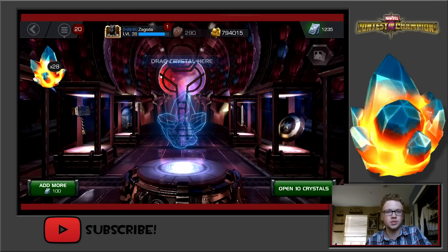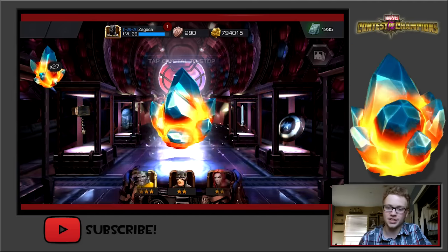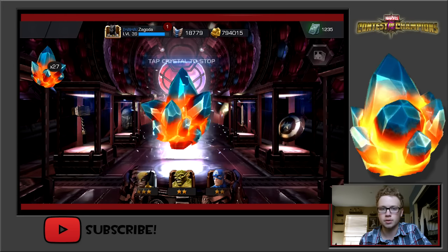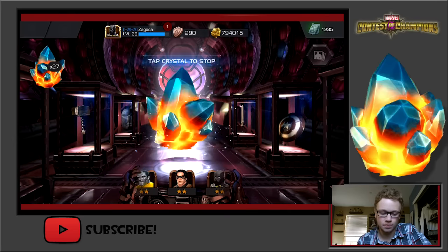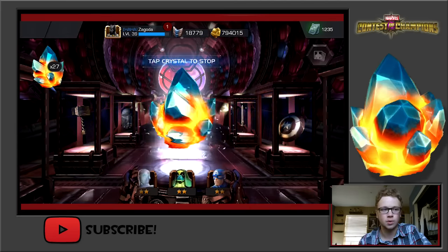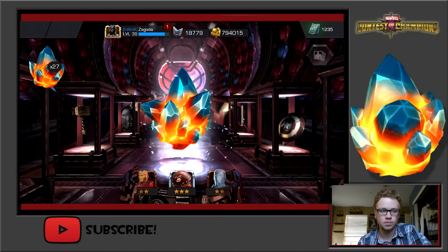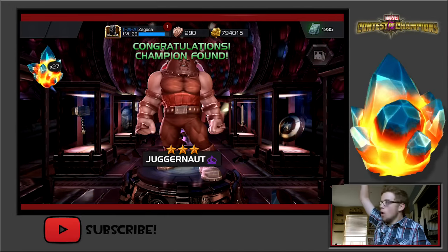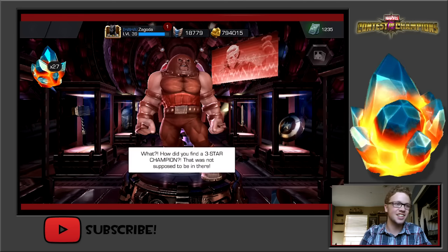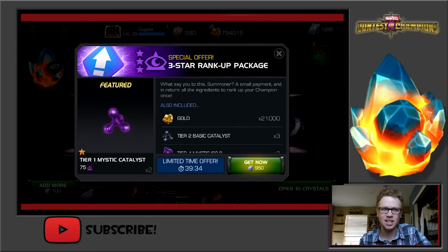So the premium hero crystals — I'm gonna spin a few of these, I like spinning. I'm gonna spin until I get to 25 and then hit open ten. Oh, I'm seeing 4-stars — it's gonna be a great ending to this episode, I'm calling it now. I got my fingers crossed — cross them with me. Oh, I didn't have 3-star Juggernaut! Yes — that is a great find.